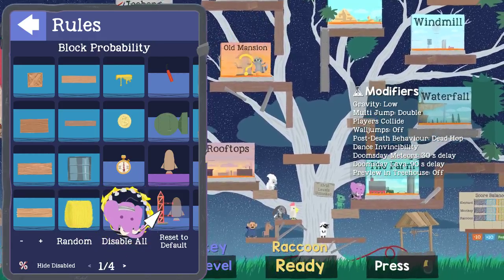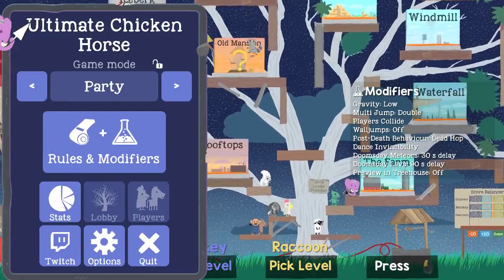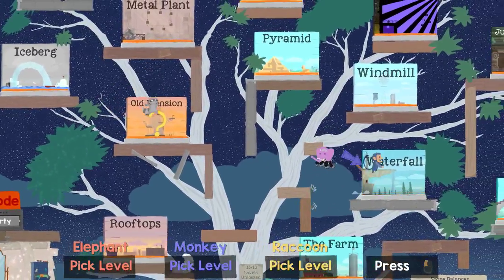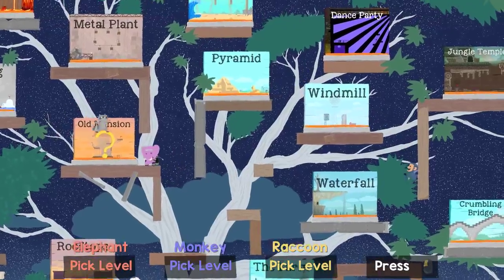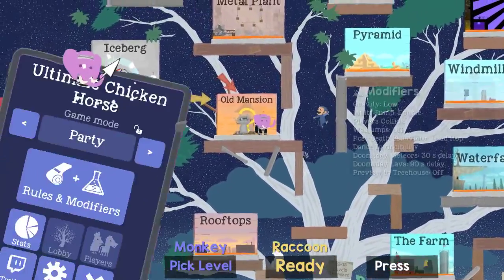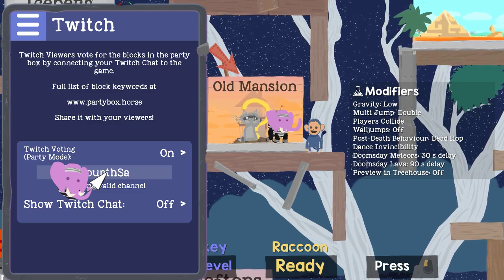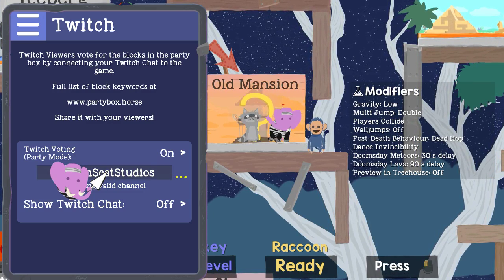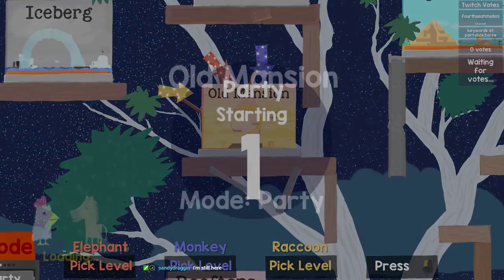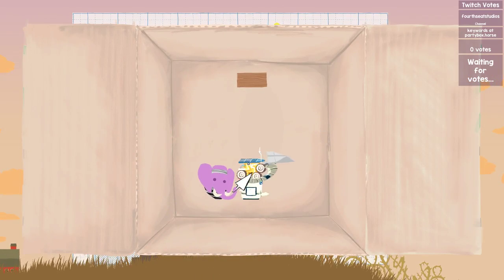Block probability - we can set specific block probability. Rockets? It's fine, let's not mess with it. Are those the jetpacks? Can they appear as pick-up items? There's something on Old Mansion. Hold on, real quick - I forgot to turn on the Twitch integration. With that on, you should be able to give us items. I think it's exclamation and then the item name.